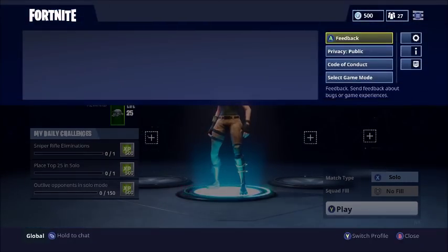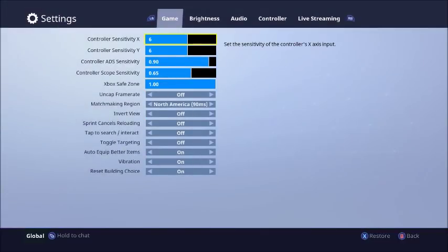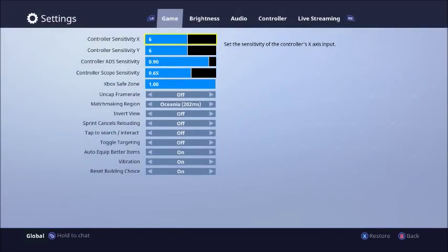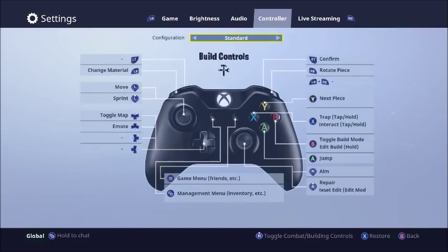Then you want to go to Privacy, set it to Private, and Apply. Go to your Settings and have your settings look like this. You want to go to all the regions and set it to Oceania and Apply. That's how your settings should look. Go back to your settings and make sure it's still there, and check everything else to make sure all those settings are in order.